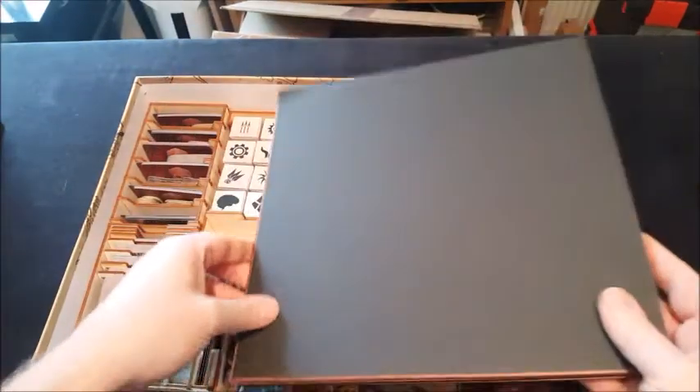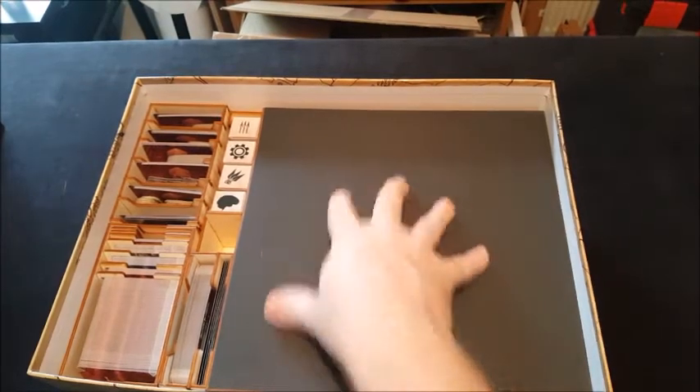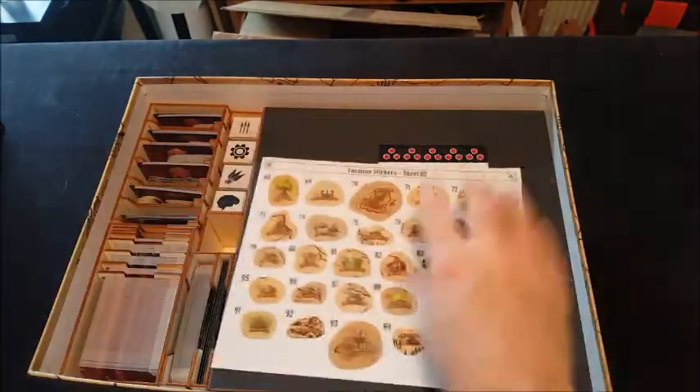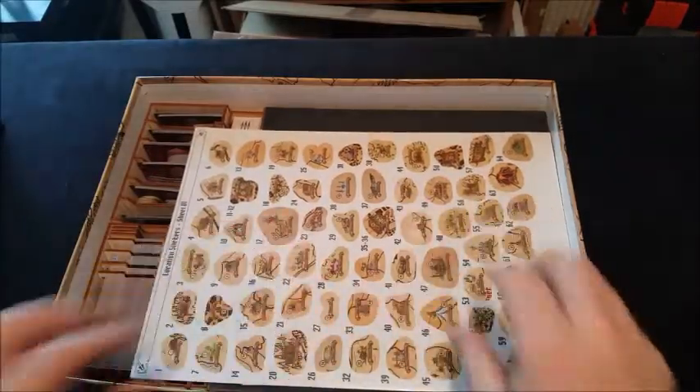Then we've got our board, which I like — it butts up against here so it doesn't move about in the box, which is pretty cool. Then I'm just going to put everything on top. This is just how I'm doing it at the minute. We've got various sticker sheets to track our progress, so I'm just going to put those on top.